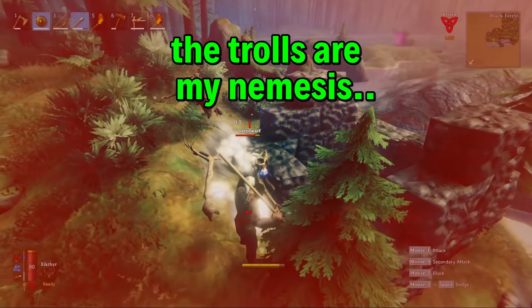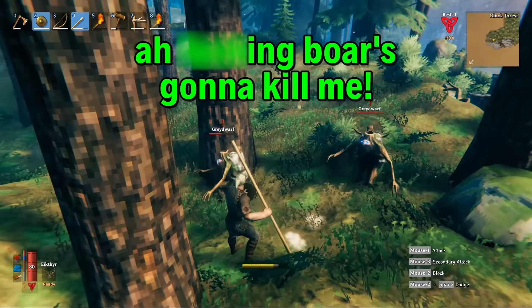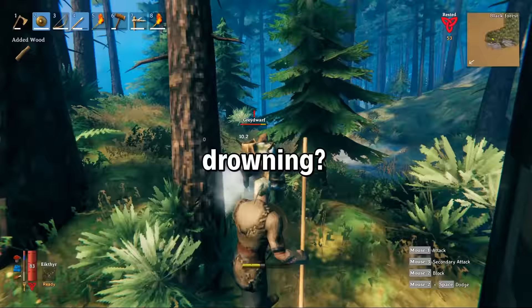I believe that in this game the trolls are my nemesis. I must slay. Sulky the troll slayer. A f***ing boar's gonna kill me! The veritable troll slayer gets killed by a boar. My only weakness — boars! And grey dwarves. Fire. Drowning. Anything that does damage. Anything other than trolls.